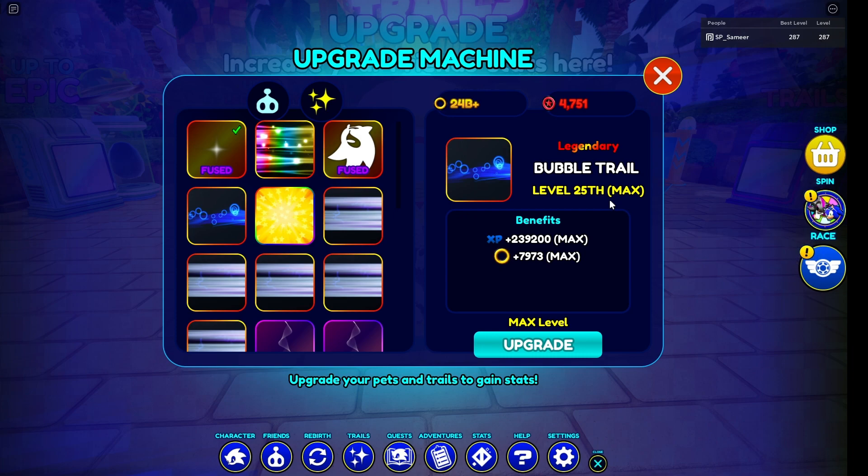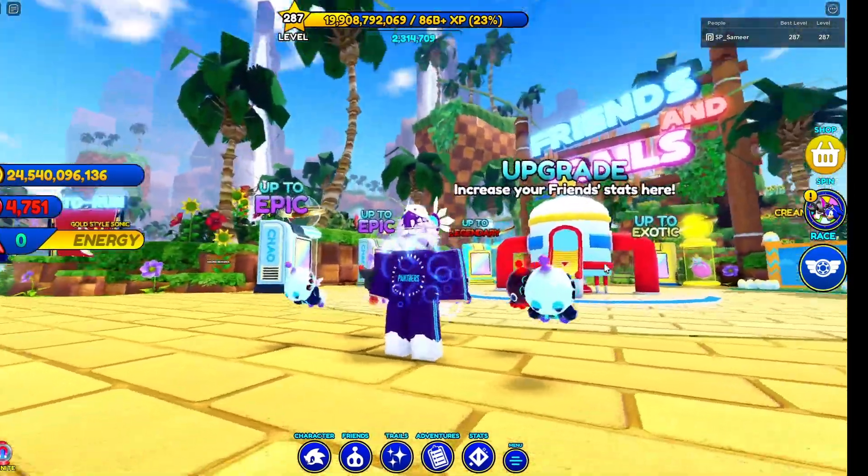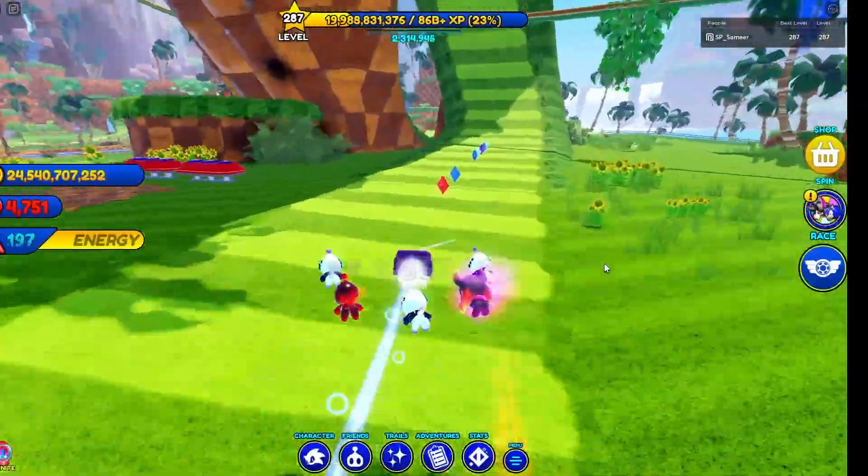Without being fused, it is giving me 239,000 XP. Keep in mind the nebula trail is fused and giving me 354,000 — so imagine this but fused. I'm gonna equip it so we can check it out. It looks pretty epic, I can't lie — it looks pretty awesome.